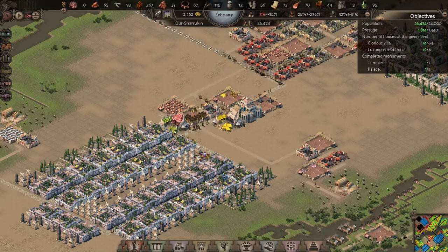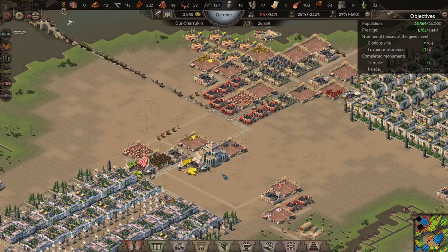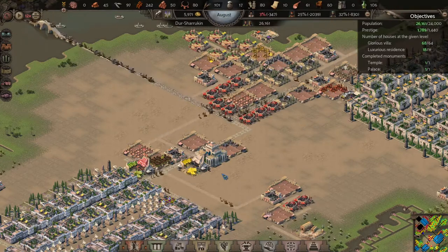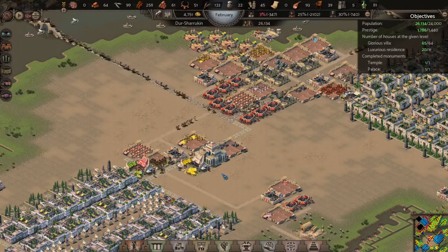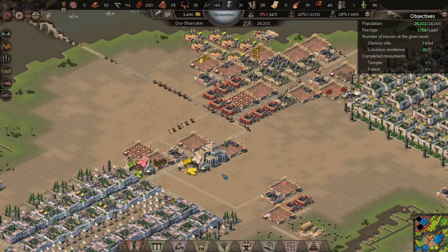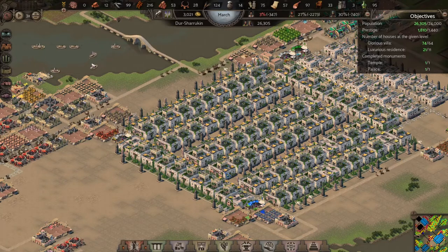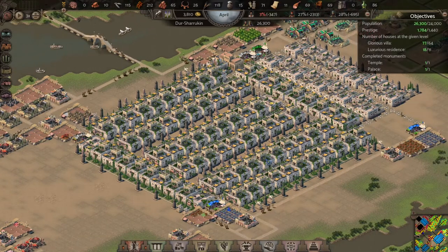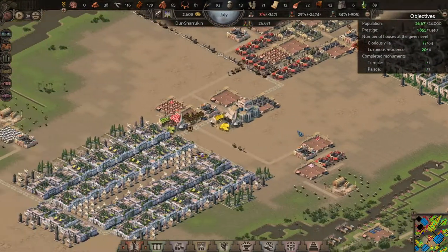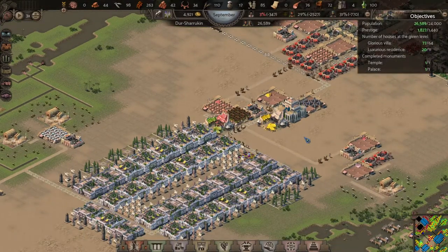It's not going below zero now — I'm sustaining. I'm at about 26,500 population, I get up over 1,800 prestige every once in a while. The glorious villas are staying above 64, and luxurious residences are anywhere between 15 and 22. Prestige is up to 1,835 with 26,686 people in this city.